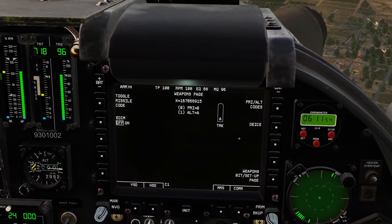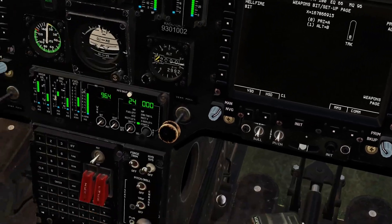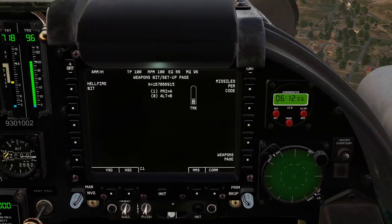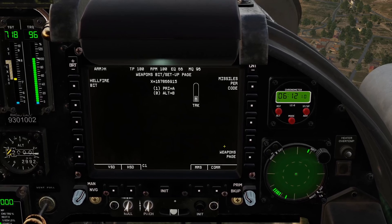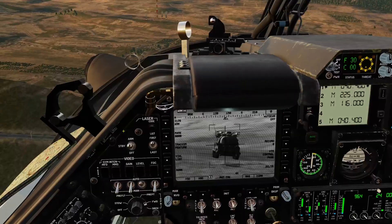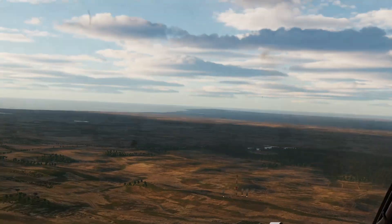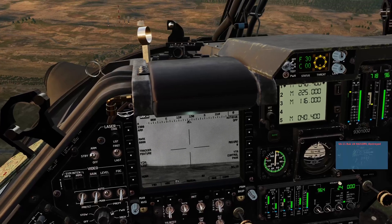Go back to here. I'm going to toggle that back. Missiles per code - 1, enter, and then none, enter. So the primary A is now 1. Go back to the missile select - it's norm. Jump to the other seat. It's still lazing. I'm going to try and fire. Got it. Destroyed.